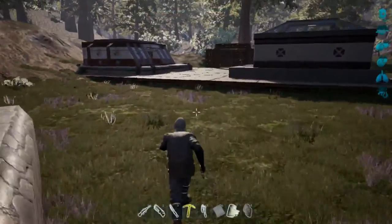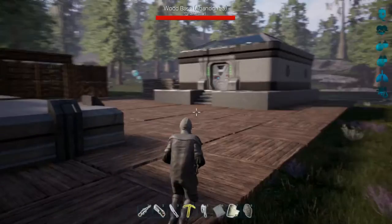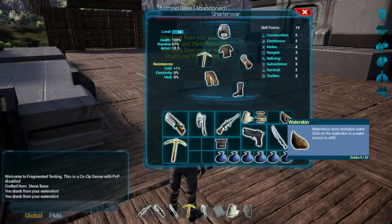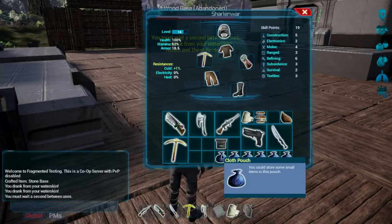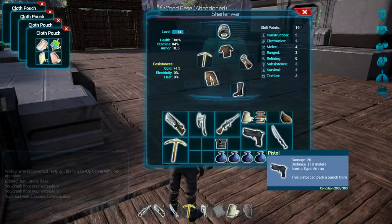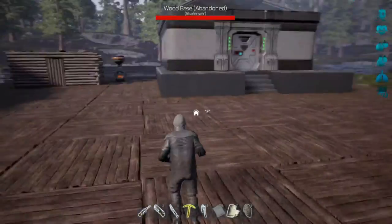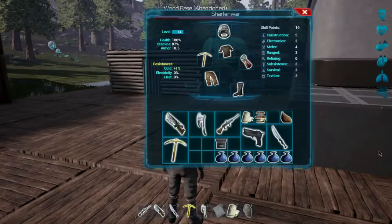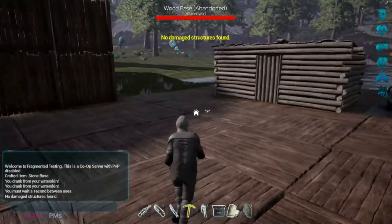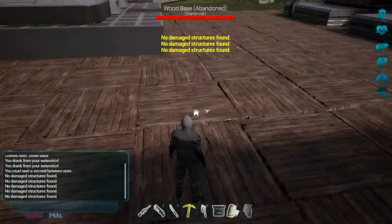I wonder how we can fix that abandoned setting. Let's run up here and see if there's anything. I keep hitting tab because of other games. Let's drink some water. I don't think we have any food on us because that goes bad when you exit out. See this is abandoned — why is it abandoned? There's a structure repair kit — maybe we'll use this. No damage structures found. So that doesn't fix the abandonment stuff.